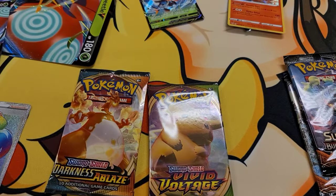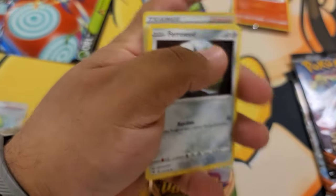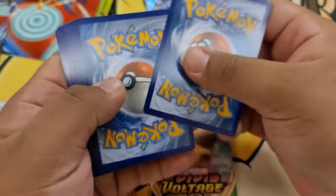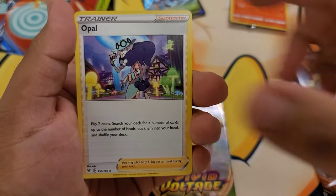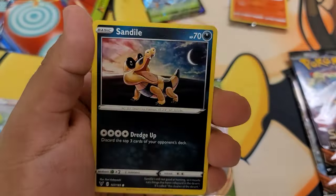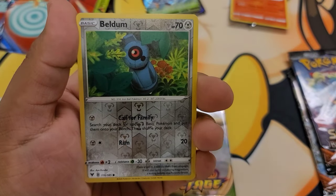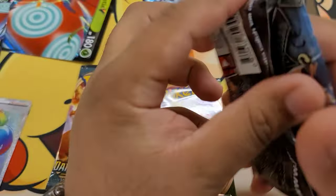Vivid Voltage pack number three, baby! I already forgot how to open up the pack — I don't want to ruin it for you guys. Here is your Sword and Shield Vivid Voltage code card. Get out of here, Fire Energy. Sableye, Ninjask, Opal, Froslass, Joltik, Sandile, Seedot, Pikachu, reverse Beldum, and then a regular rare Flareon. Not bad. We got two secrets so far — that's all we can ask for.